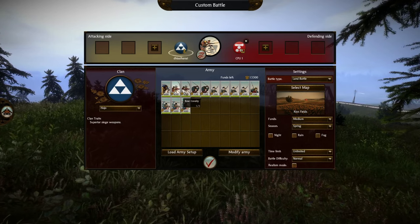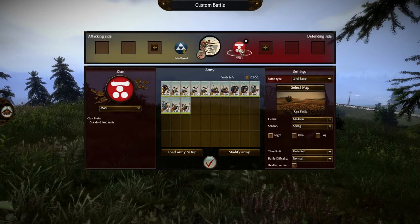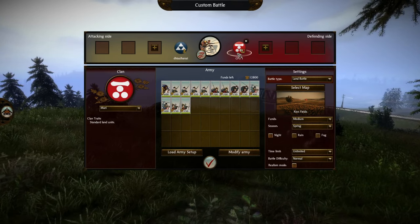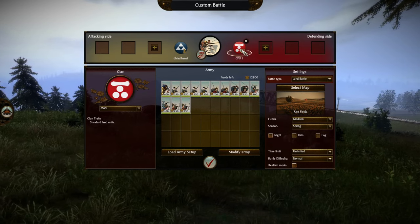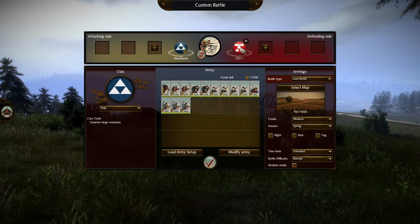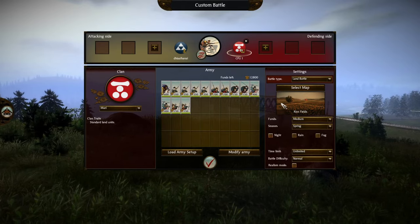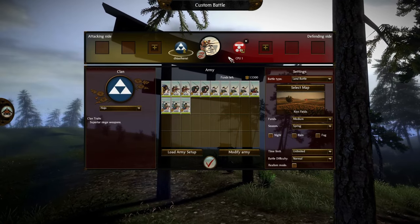Bow cavalry get some use in multiplayer, and this is also showing you that bow cavalry aren't exactly useless or too specialized. They get a decent amount of use in multiplayer, but in single player it seems like people just write them off for other alternatives. So it's a balanced army with some bow cavalry versus a balanced enemy army, kind of like you'd find in campaign.